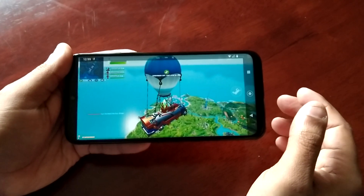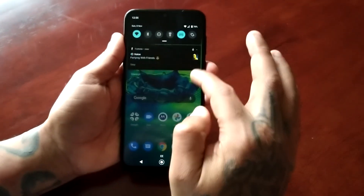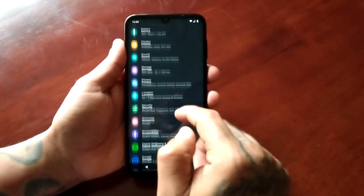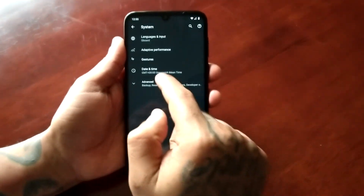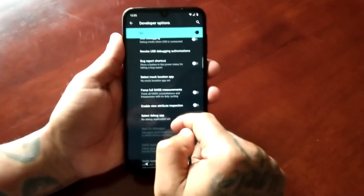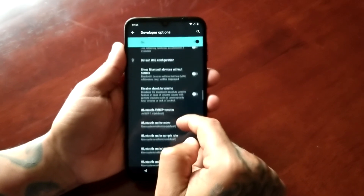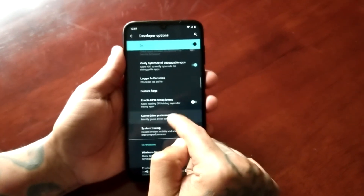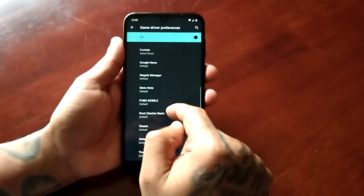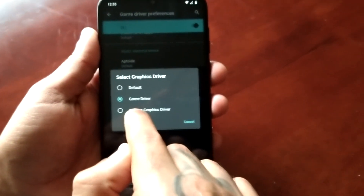Now let's try with the other setting. I think it's the system graphics driver. So we're going to apply the system graphics driver this time.